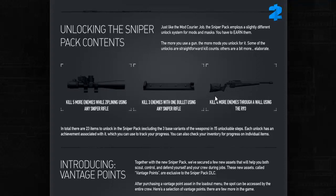Another interesting one: kill four or more enemies through a wall using the R-93. You can seemingly do this outside of stealth, so this one shouldn't be too hard. And then kill five or more enemies while ziplining using any sniper rifle. Yes, you can fire secondaries and primaries while traversing the zipline. The zipline is pretty awesome and there's a lot to talk about involving that in a minute.